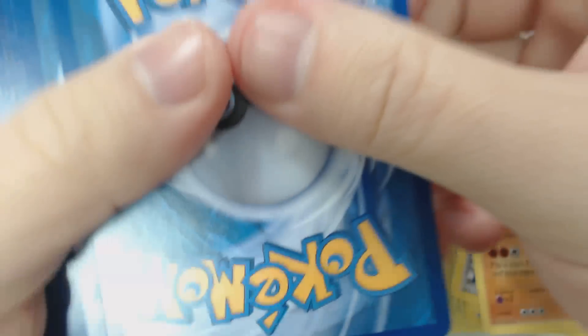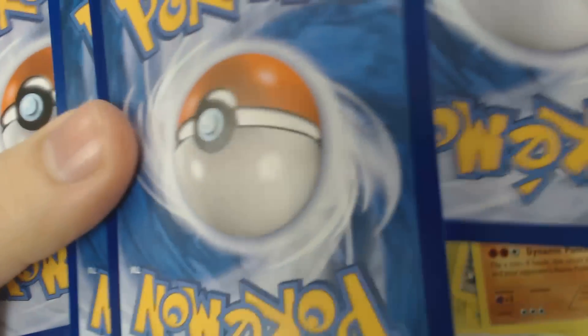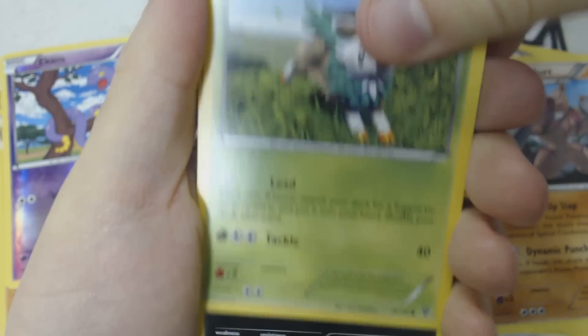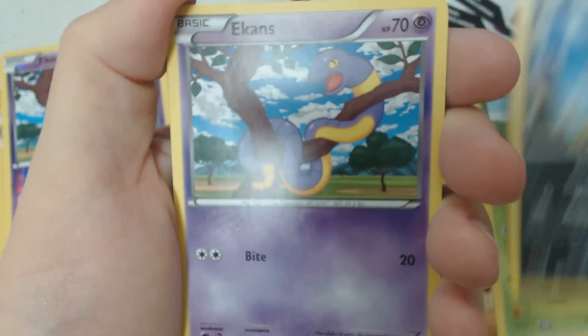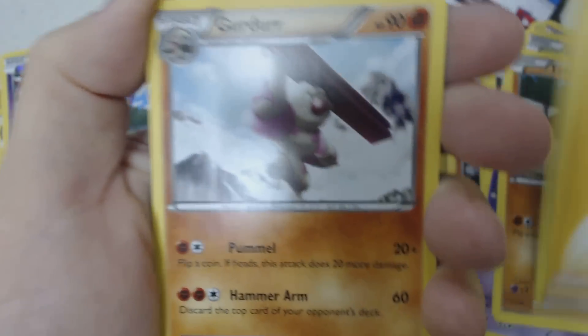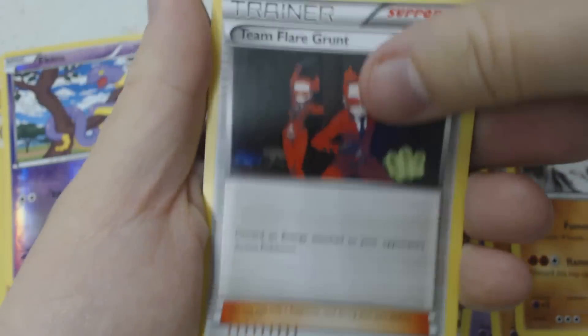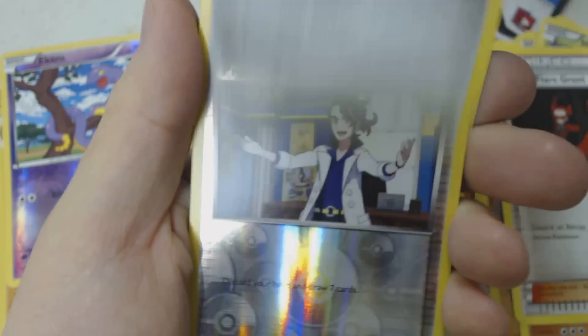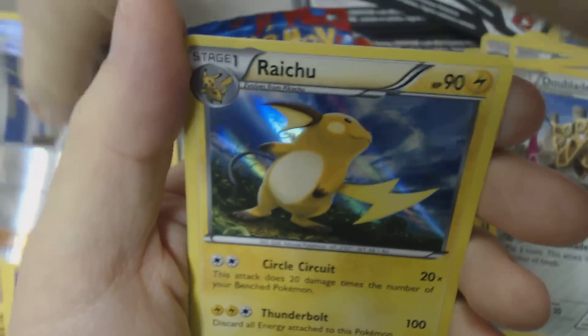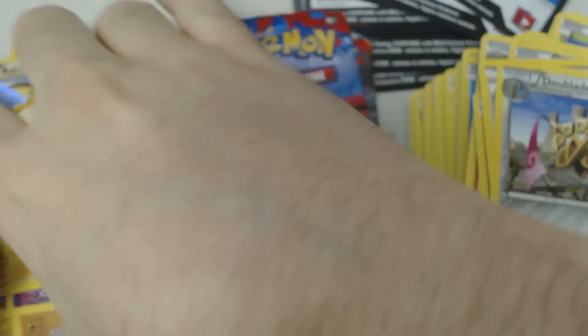A couple Pokémon EX would be awesome to see here. Not going to see it. Skiddo, Zorua, Ekans, Timbur, Lightning Energy, Girder, Team Flare Grunt, Doublade — and I'll take a Holo Sycamore and another Holo Raichu, thank you very much.